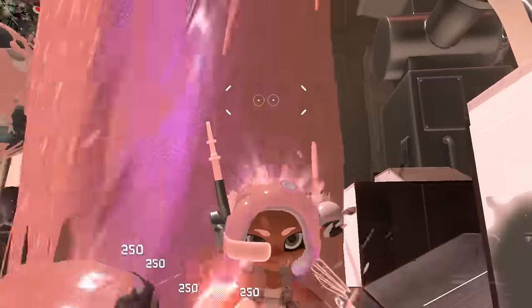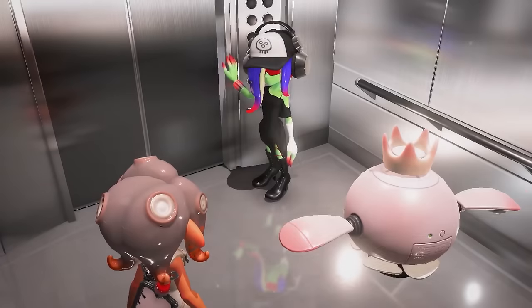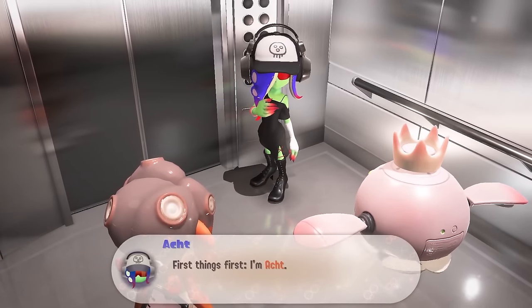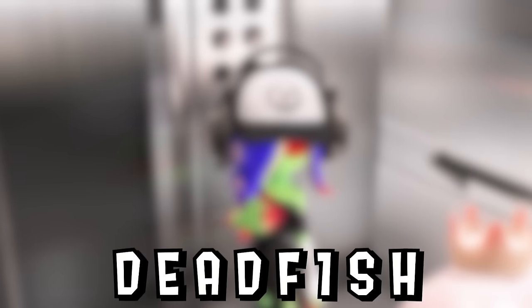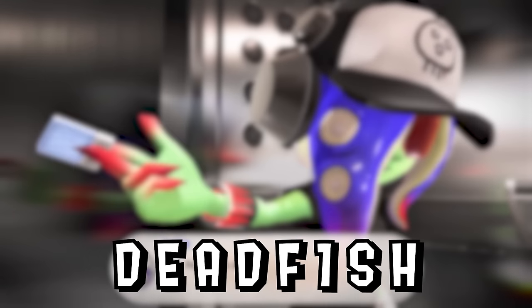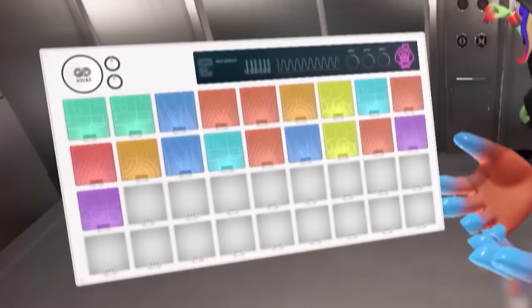The character we play as is Agent 8 from Octo Expansion. She's an Octoling, and in this DLC she seems to be accompanied by Oct, which is 8 in German. Hawk's producer name is Deadfish, which just so happens to be 8 characters long — just like the word 'infinity' is 8 characters long. And of course, infinity is just an 8 turned sideways.